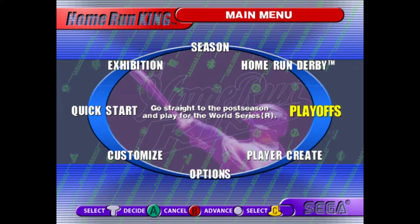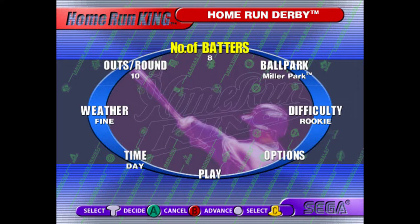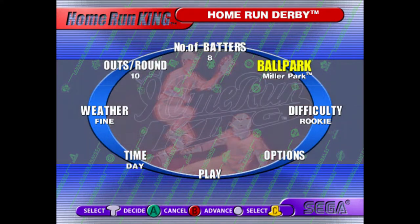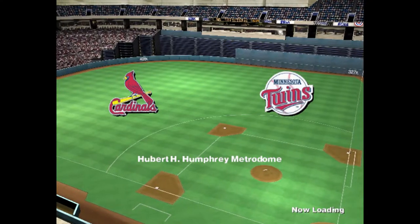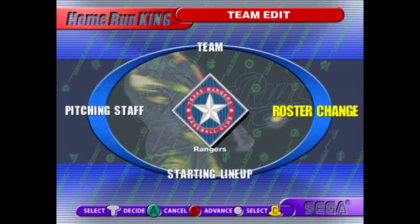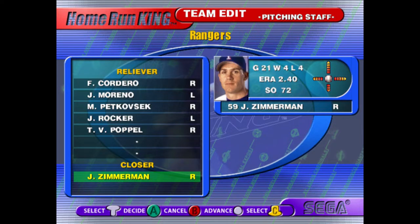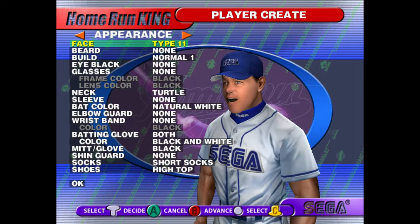The game modes are okay. Home Run Kings includes a Season mode that can be customized to your liking, Play Ops, a Home Run Derby, and the standard Exhibition mode. Awesome is the player creation tool — you can create players to make a full team out of custom characters, but the creation tool doesn't have that much depth.